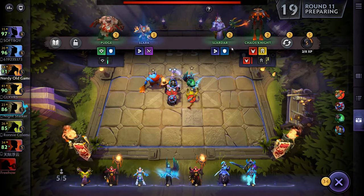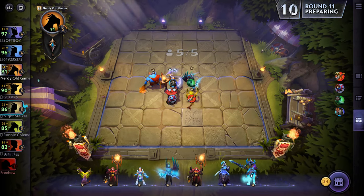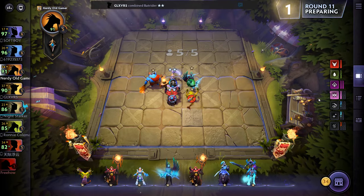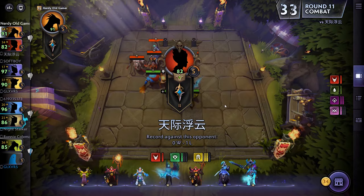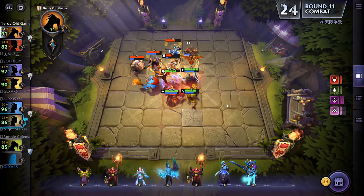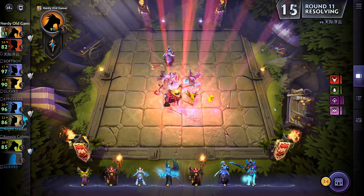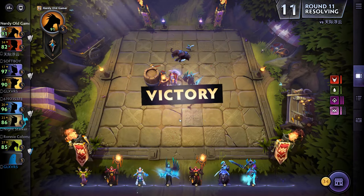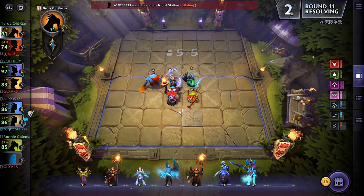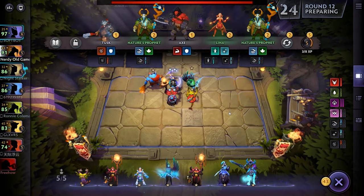Let's go Knights. Chaos Knight — I am not getting. So two Demon Hunters, four Warlocks, and four Knights. That takes us to ten units. That could work, but it is quite expensive getting to ten. And especially with Abaddon and Necrophos, because that would give us the Heartless bonus as well.